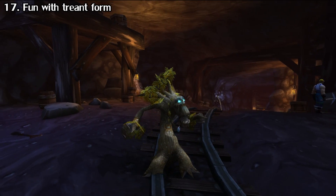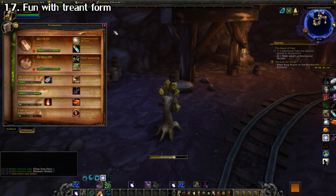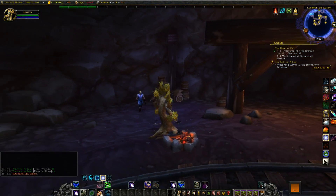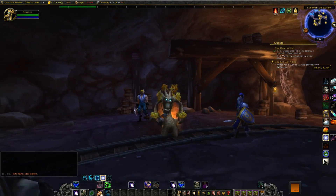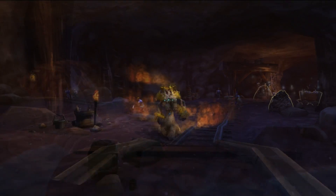A cool easter egg for all you druids: with your tree form, if you have the cooking skill and you place a campfire on the ground and walk over it, you'll actually catch on fire!